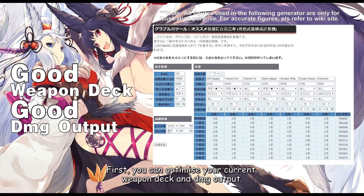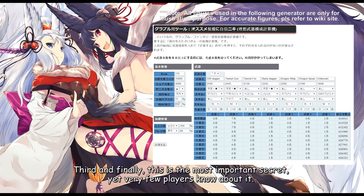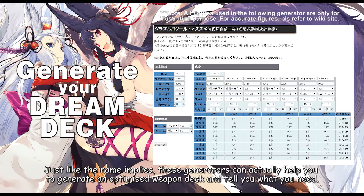First, you can optimise your current weapon deck and damage output. Second, you can build a weapon deck as a simulation of your future goals. Third and finally, this is the most important secret yet very few players know about it — just like the name implies, these generators can actually help you to generate and optimise a weapon deck and tell you what you need.